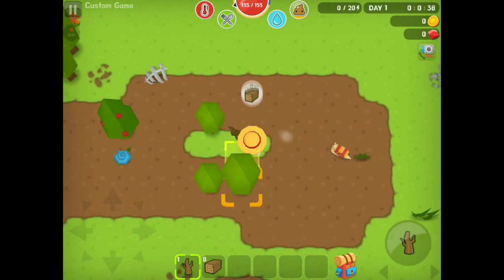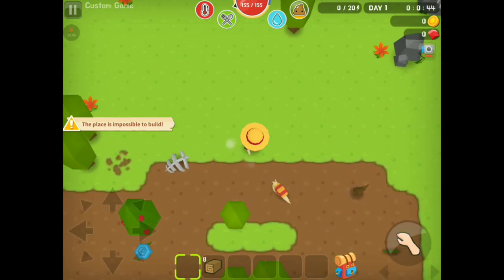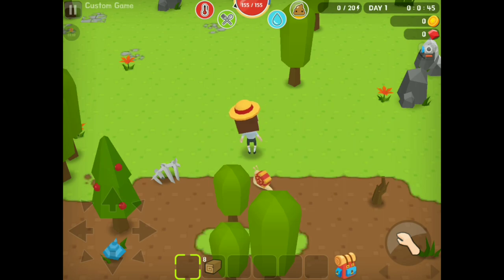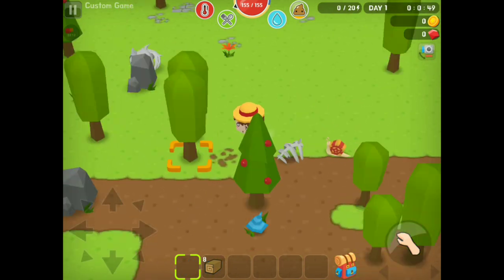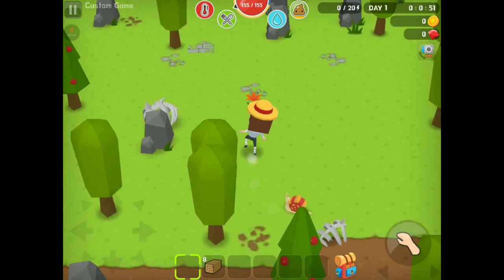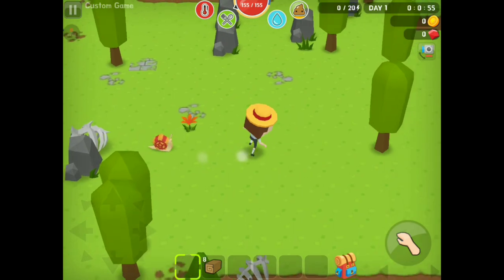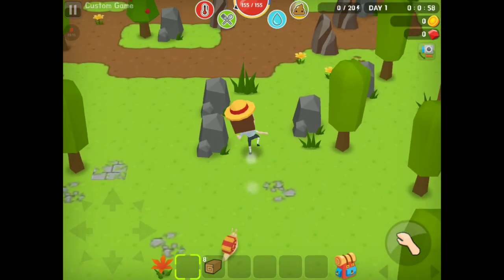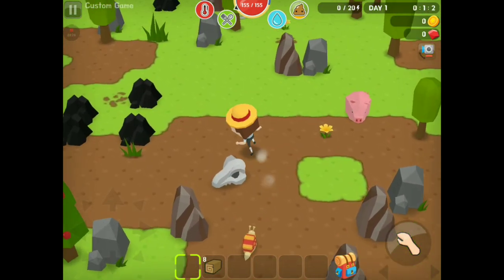I personally like this view better because I think it's better for general gameplay. But if I'm looking for something, this gives you a full view of the screen. Like, you see that blue mushroom? If I was in my normal camera angle, I would still see it — never mind. There's no benefit to using this camera angle, apparently. Maybe, like, see around something — if you have some stuff behind some stuff. There's a lot of resources.